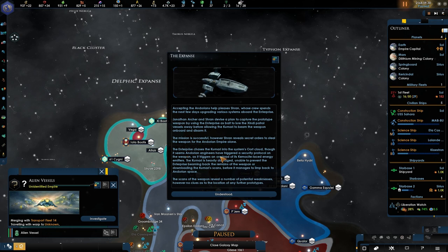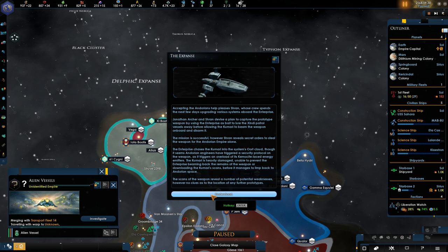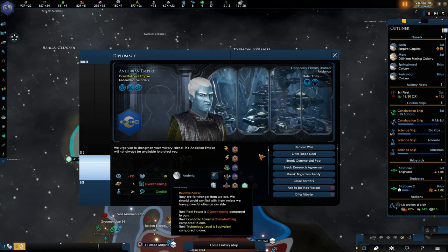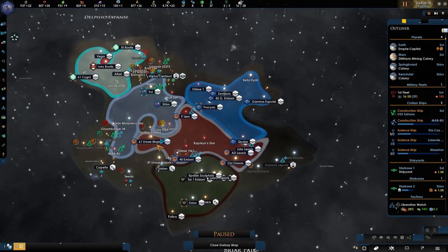However Sharon reveals secret orders to steal the weapon for the Andorian Empire alone. The Enterprise chases the Kumari into the outer cloud. It seems the Andorian engineers have triggered the security protocol on the weapon, triggering an overload of the keramide laces energy emitters - Jesus Christ! The Kumari is heavily damaged, unable to prevent the Enterprise beaming back the remains of the weapon or downloading the Kumari scans, before it manages to limp back into Andorian space. They're going to hate me, aren't they? They're overwhelming and I don't like that.